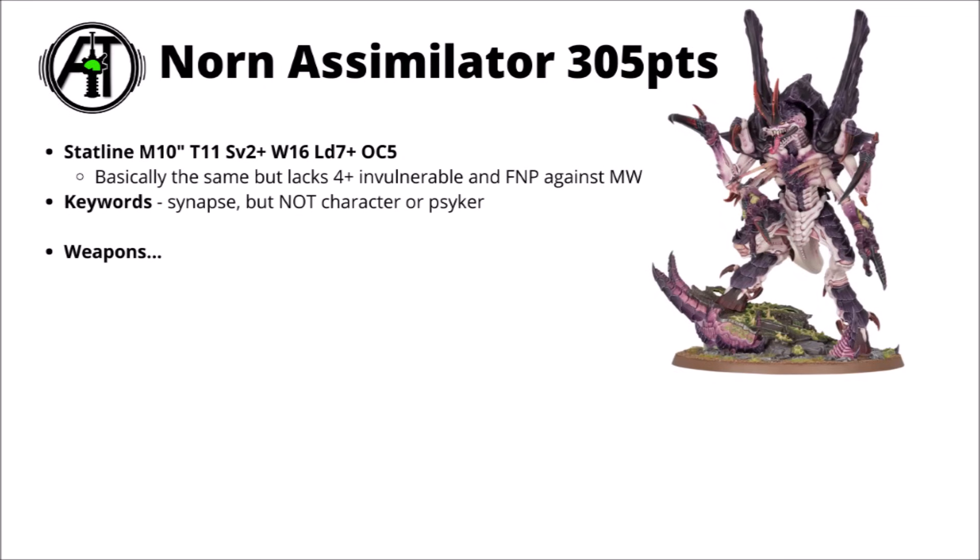Moving on to the Norn Assimilator — it's a little more expensive at 305 points, slanted more towards melee damage rather than durability. It gets the same stat line as the Emissary: toughness 11, 2+ save and 16 wounds, similar to a Tyrannofex. However, this one lacks the 4+ invulnerable save and the feel-no-pain against mortal wounds. That means it'll be similar toughness against low or medium AP, but anything with say melta at AP-4 or better, or mortal wound attacks with devastating wounds, and the Norn Emissary is going to be significantly tougher. This one's also not a Psyker, which is probably a positive — it gets Synapse but not the Psychic keyword, so it won't be affected by anti-psychic weapons.